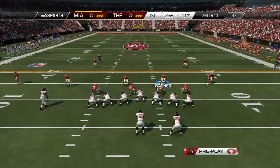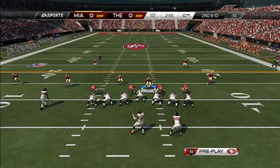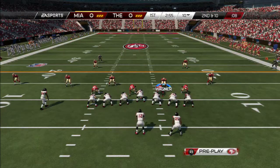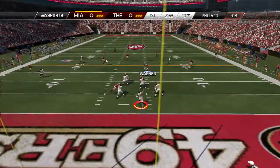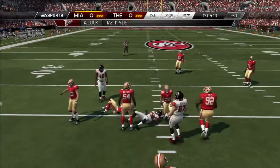You see an incompletion on my opponent's first drive, so he's got second and 10. He has Andrew Luck at quarterback and it looks like Jamal Charles in the backfield at running back. Second and 10, he goes over the middle and hits Jamal Charles for a first down coming out of the backfield on an angle route. So he's got second and seven.